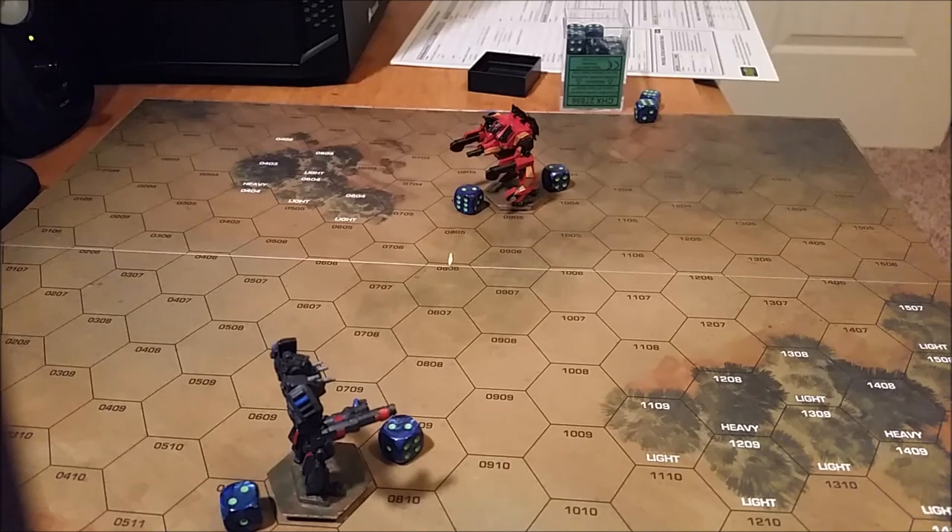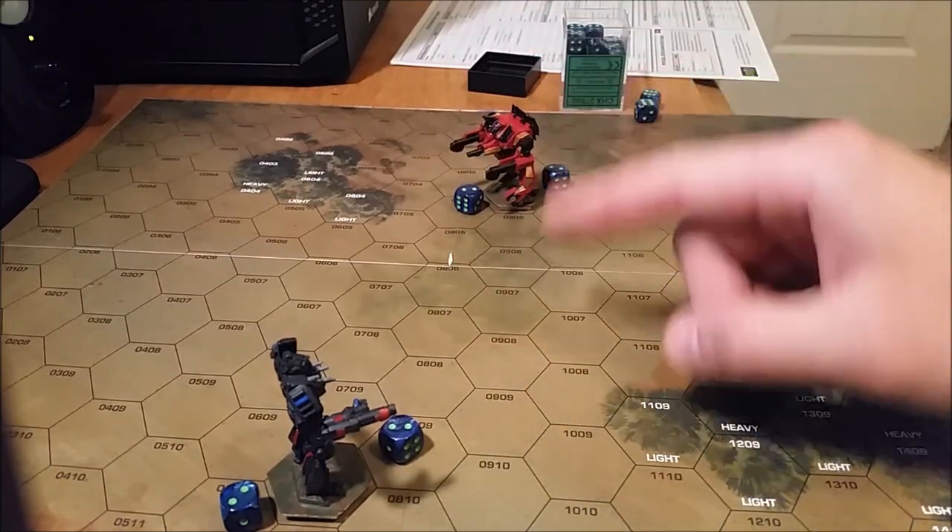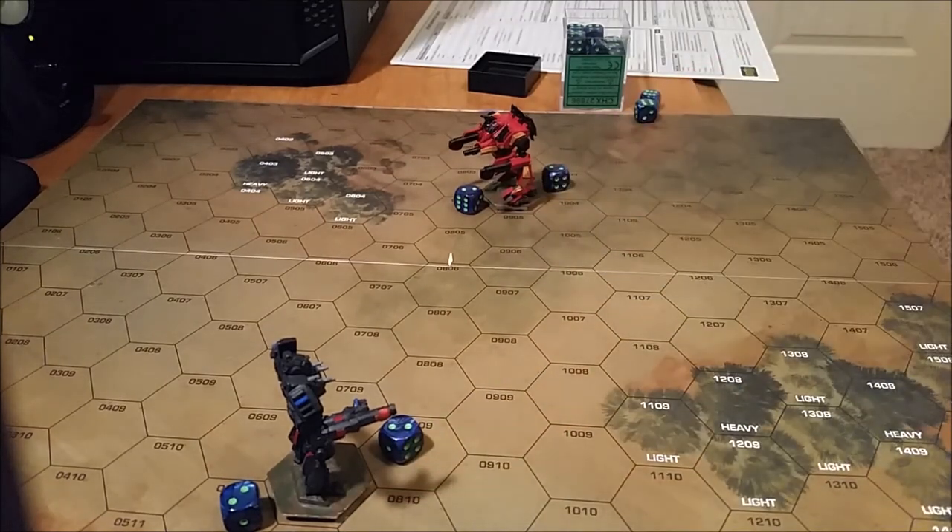For one last recap: when the Peacekeeper is trying to figure out how hard the shots are going to be, he uses the number in the back and the number in the front. The Battle Master shooting at the Peacekeeper uses the number in the back of him and the number in front of the Peacekeeper. As a final thought, other players can also watch and add up the numbers, especially if everyone is using the same pilot and gunnery skills — that way if someone miscalculates, guys can catch it and add it all up. It's a good way to keep everything consistent. My next video is going to be how to get the to-hit roll, using all these modifiers again.